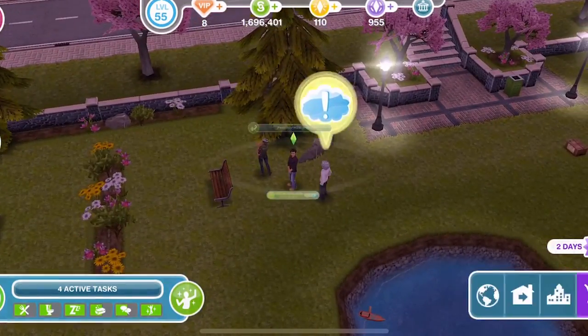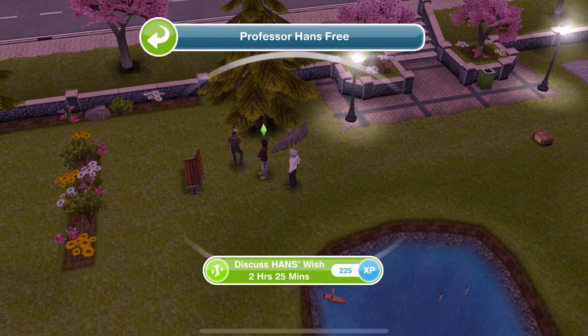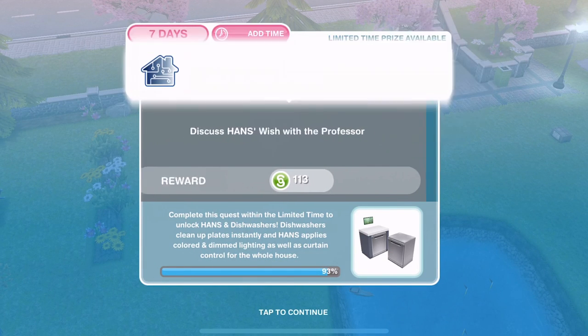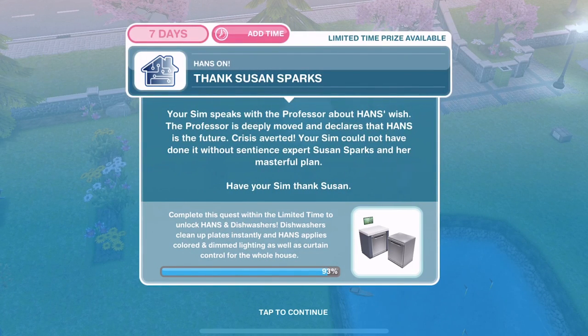Have your sim discuss hands' wish with the professor — discuss hands wish is 2 hours and 25 minutes. Your sim speaks with the professor about hands' wish. The professor is deeply moved and declares that hands is the future. Crisis averted — your sim could not have done it without sentience expert Susan Sparks and her masterful plan.